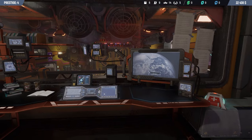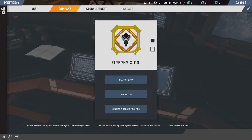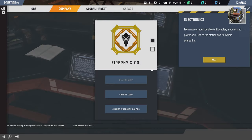Today we are going to check out this electronic station. It enables repairing of cables — because we have a lot of cables — modules and power cells. Repair parts can be used to fix Macs without an additional purchase. It costs 10,000, and we'll finally be able to fix cables, modules and power cells.